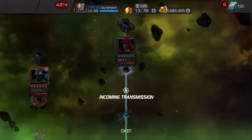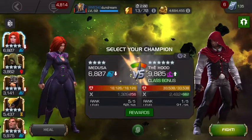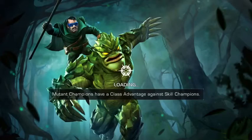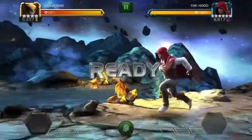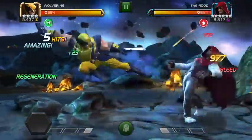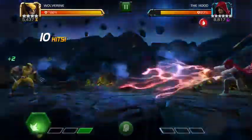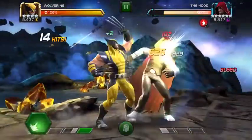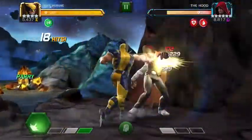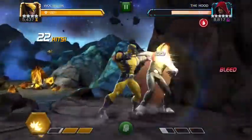Next up is Hood. We'll carry on with Wolverine. I don't really want to give them the class advantage, but it should be a pretty easy fight so long as you don't push him to SP2. Just keep evading that SP1 and it should be really easy and straightforward - step back from the shock, come back and bleed him out.